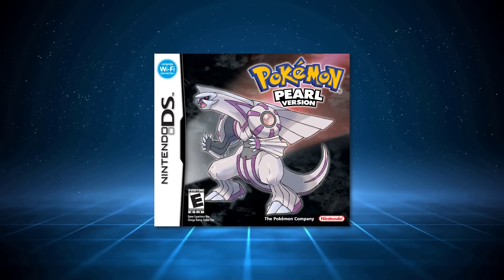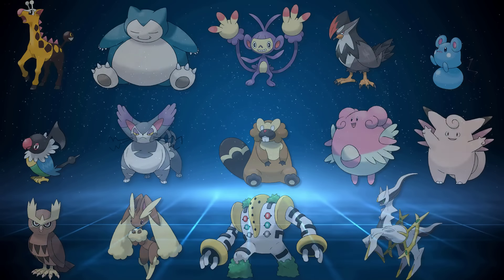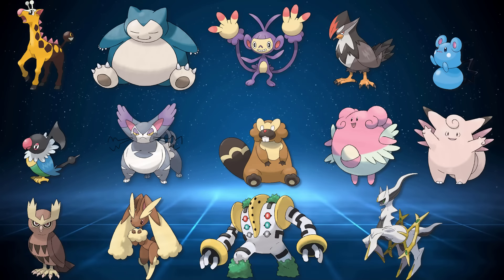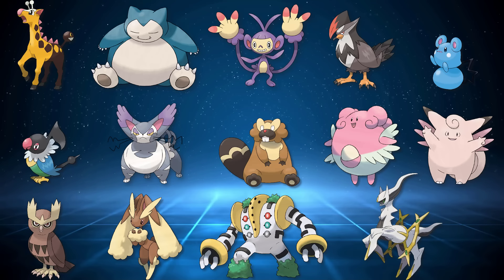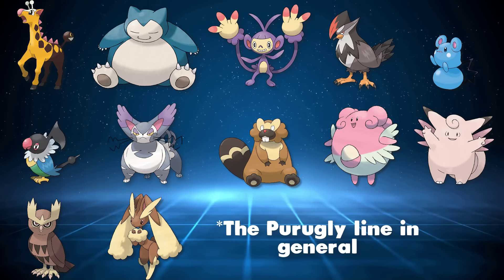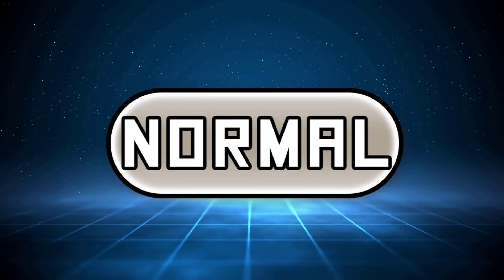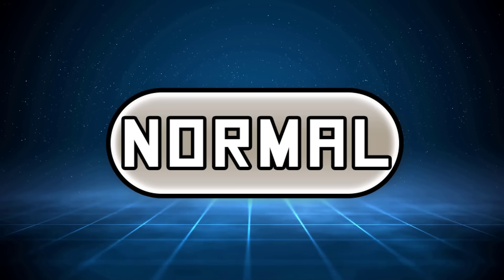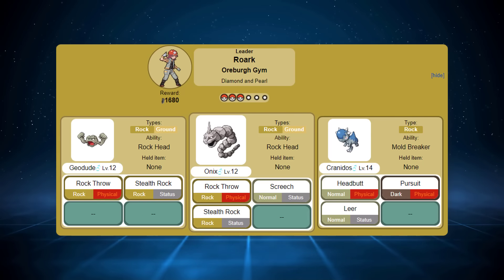Why choose Pearl over Diamond? Both games are kind of limited in the number of Normal types available, and we don't allow Legendaries of course — so no Arceus or Regigigas. However, Pearl has the potential for one additional Pokémon, Glameow, which is completely unobtainable in Diamond. Why Normal types? Well, this took a lot of theorycrafting, as parts of this challenge look ridiculous on the face of it.